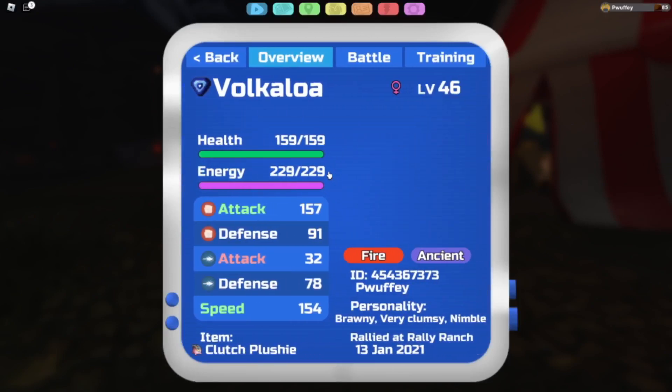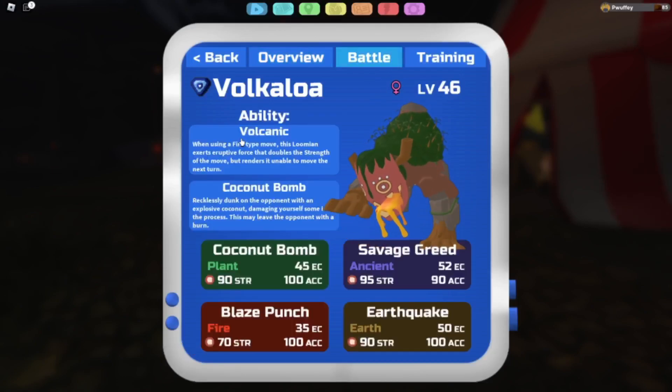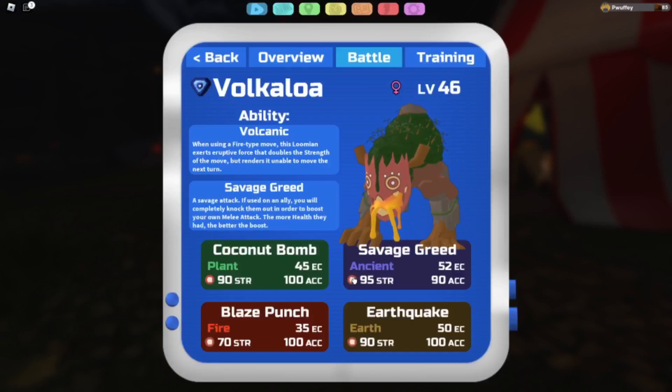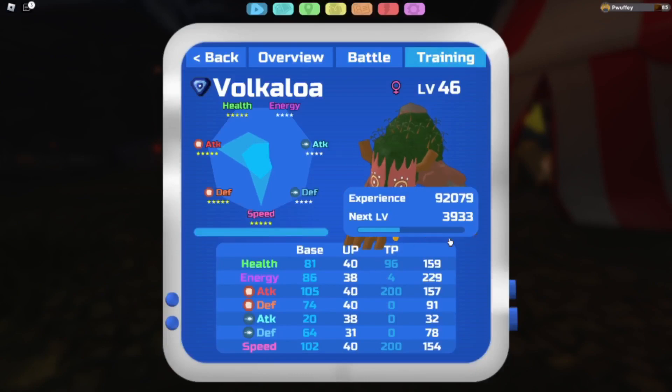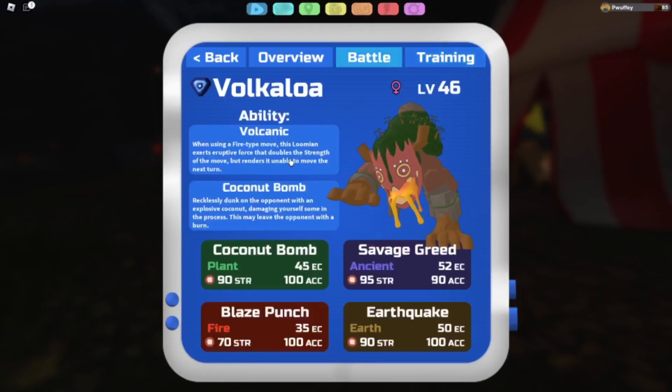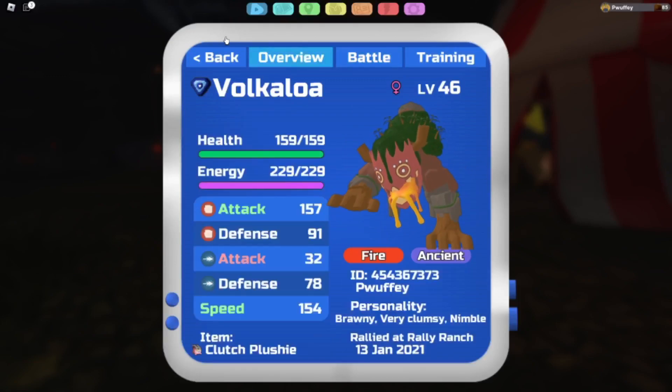Here we have Volcanic Vocal Lower — very simple. Brawny, Clumsy, Nimble. Volcanic Former moves — you can replace one with Brawn Boost, but I think it has excellent coverage with these four. The set is 96 health, 200 — and 204. This set is from someone else that I can't remember; it's very old.